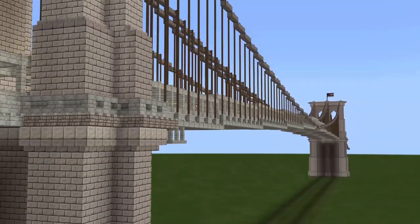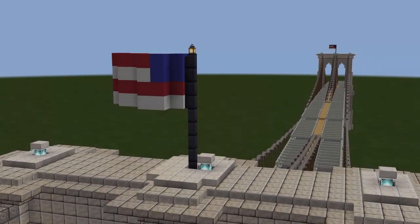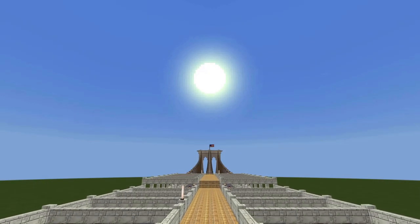Hello everyone, Murphy here and welcome back to Black Mini Gaming for another Minecraft build tutorial. Today I'm going to show you how to build one of the most famous hybrid suspension bridges in the world: New York City's own Brooklyn Bridge. No mods, no commands, and no programs required.